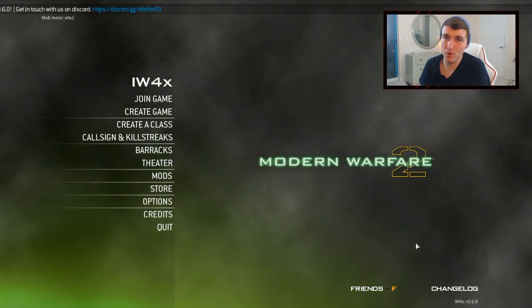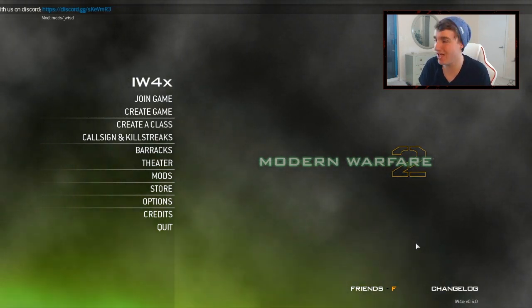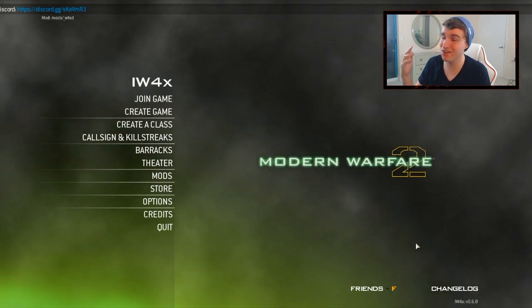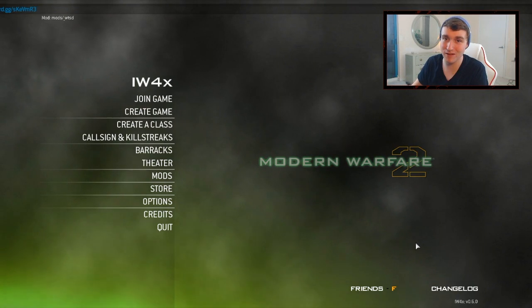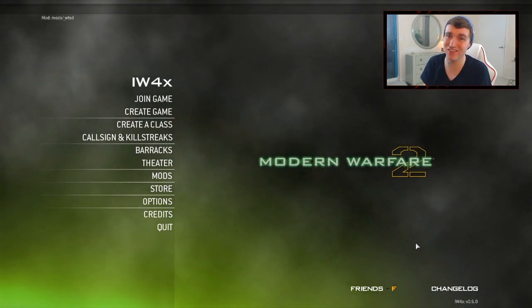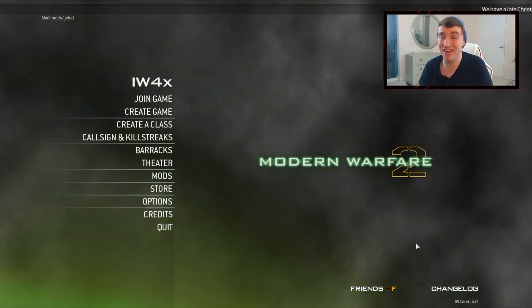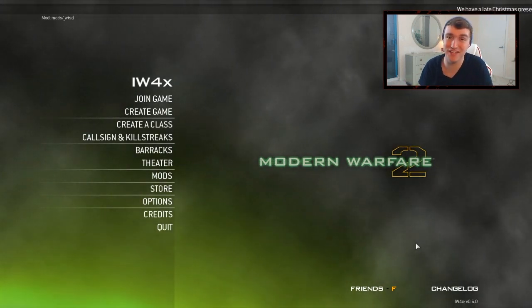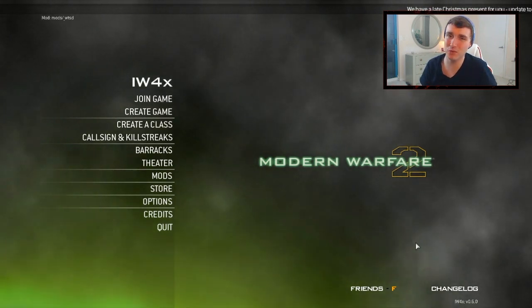On games like Modern Warfare 2 where it doesn't have native controller support — like Black Ops 1 or Black Ops 2 where you can just hook up your controller and play — you have to use this application called xpatter, which basically binds all the buttons from your keyboard and mouse to your controller. It doesn't quite feel the same as console; it doesn't feel like you're playing on a 360 or a PS3 at all, and I never really wanted to take the time to get used to it. But the last three days I've been practicing and I've gotten really good with it.